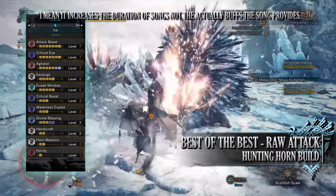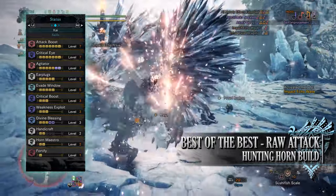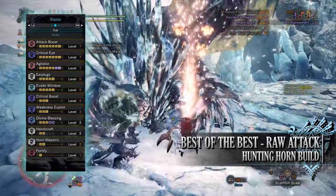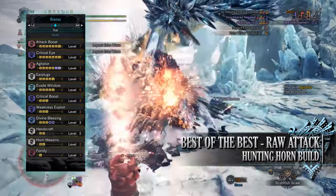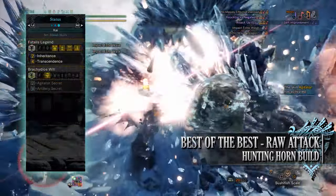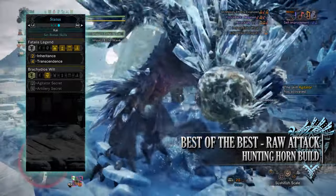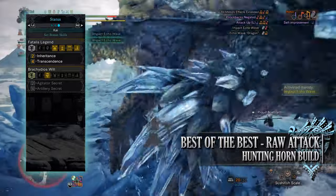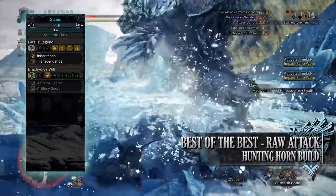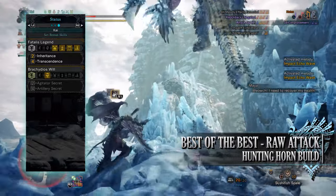You have Fortify at level 1, a useful skill when it comes to difficult hunts in Monster Hunter World Iceborne. Whenever we cart or faint and come back, we'll come back with increased raw attack as well as defense. This buff can be applied twice to a hunter during any one hunt. Finally for the set bonus you have the Fatalis Legend. For wearing 2 pieces of the armor you'll have the Inheritance set bonus, a skill that allows us to break the level cap on certain skills — namely Agitator, but also Divine Blessing when taking mantles into account.